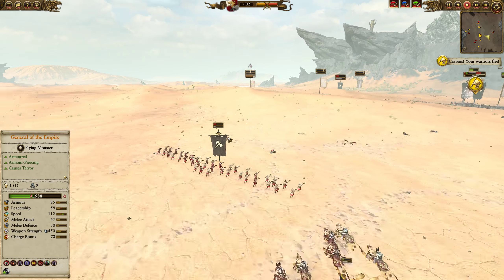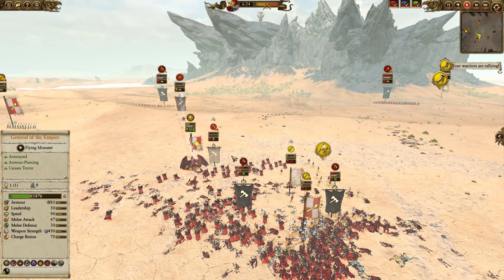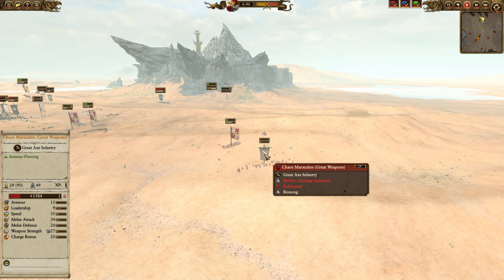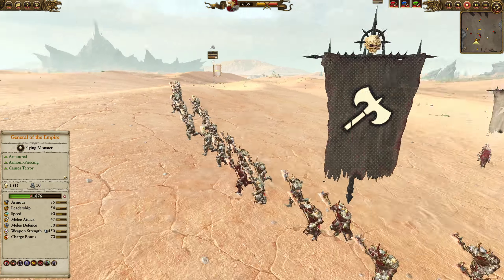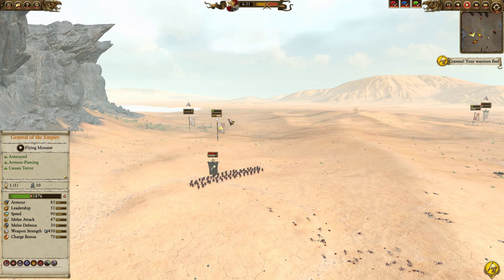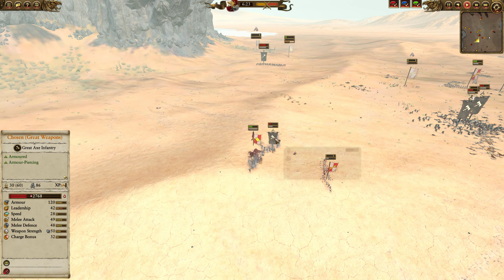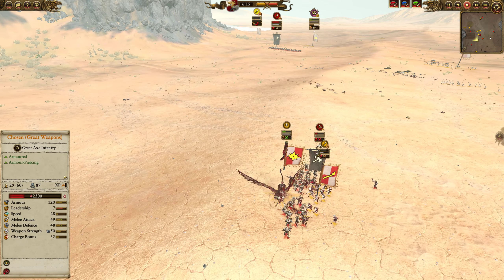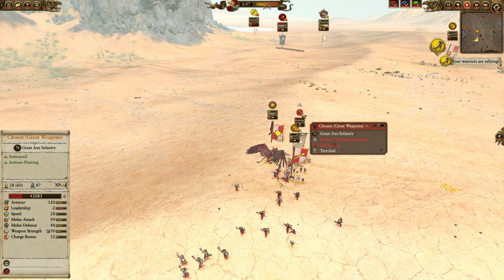Demigriff knights try a charge on the marauders with great weapons to get them out of the fight. Terror is coming in on the chaos warriors with great weapons — they get terrored. Whatever happened to the chosen with great weapons? There they are, back here — they could be charged by the general of the Empire. The cannon is still alive and a constant threat. The general of the Empire goes for a little piece of the chosen, attacking front and back. He got the terror route, so now the spearmen can do away with the chosen with great weapons.